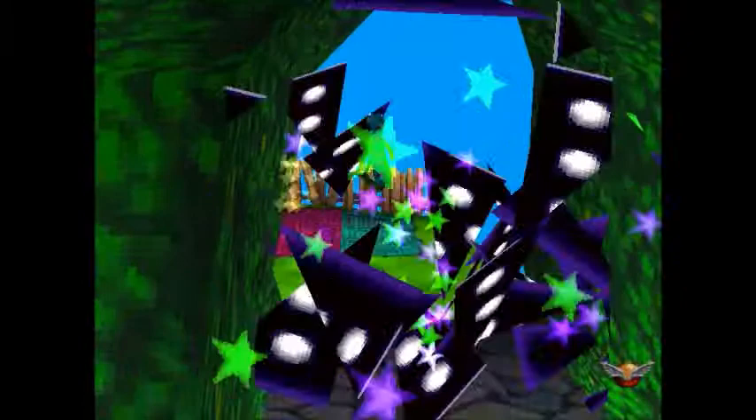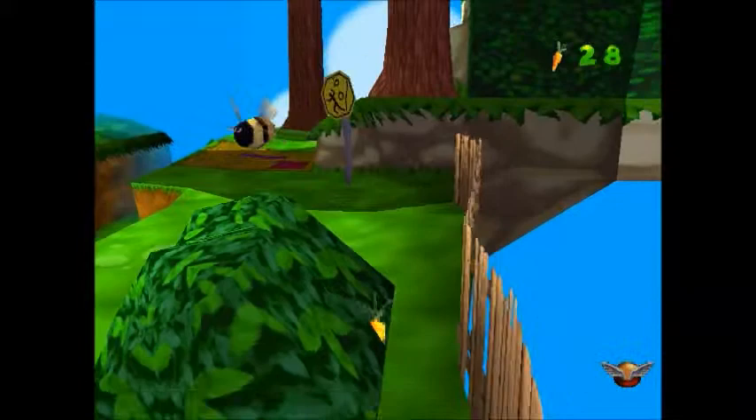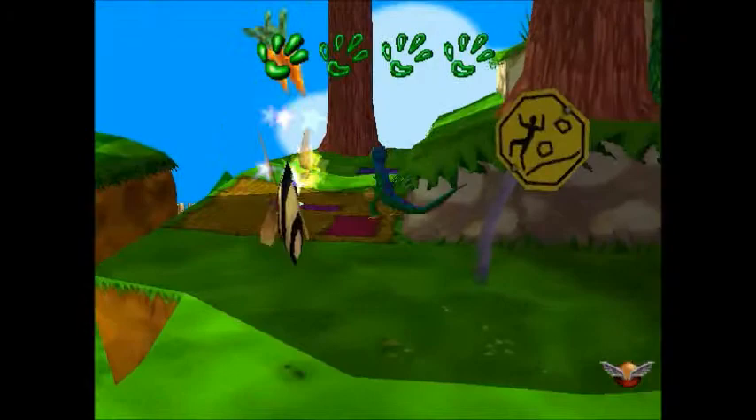Eventually we want to go over there, but that's much later. This part can get a little bit glitchy — the camera can mess with you — but just keep jumping and tail swiping and you'll be okay. I missed a carrot, but that's alright. There's lots to get here, like hidden in these bushes.